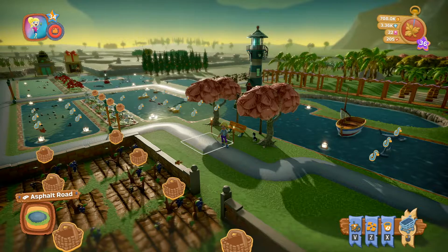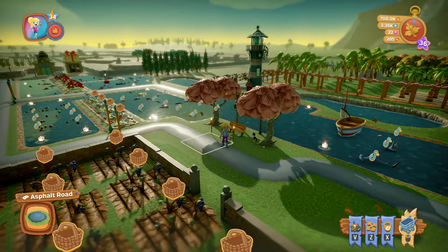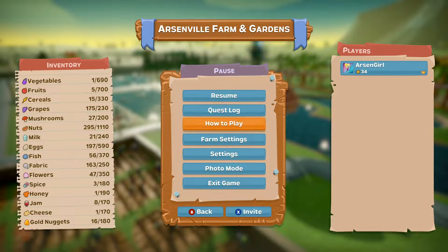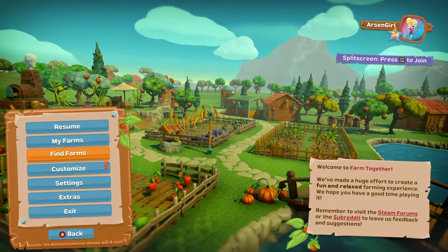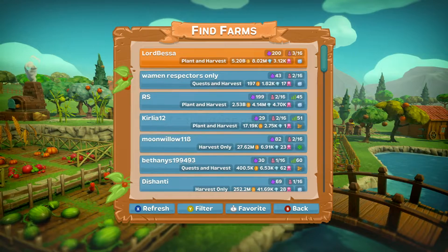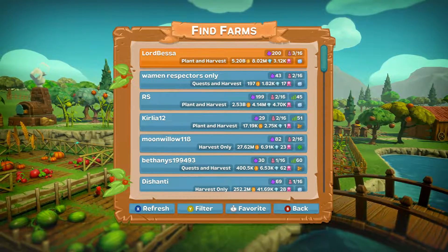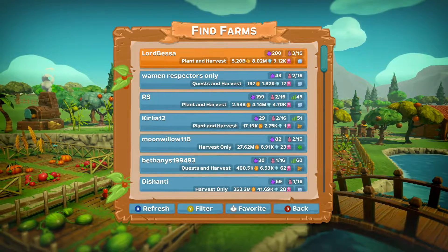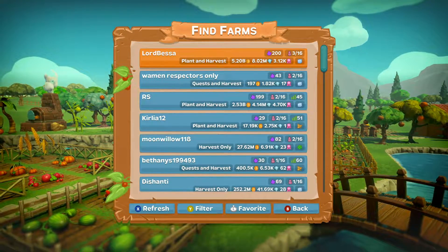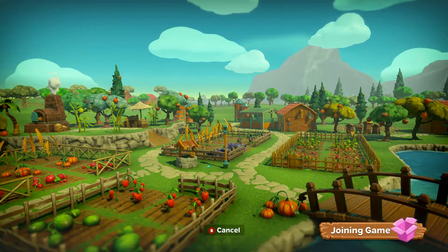Today what I want to talk about is visiting friends. So we're going to start by going to another farm, which I'm going to do by exiting my game and then find farms. I'm going to go ahead and start with someone who has a really big farm, like Lord Bessa, number one, because it's going to be beneficial to us — there's probably plenty of things to harvest.